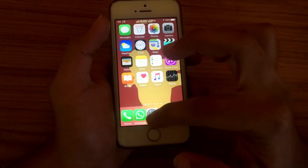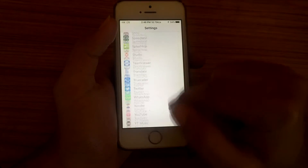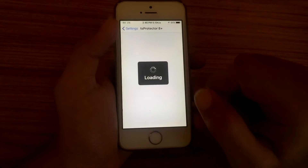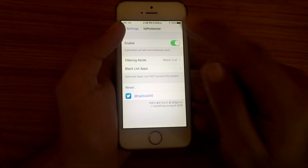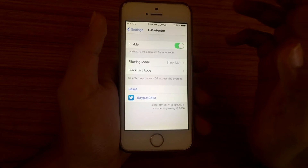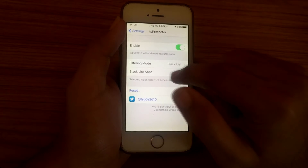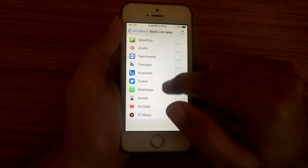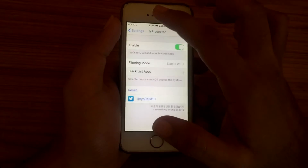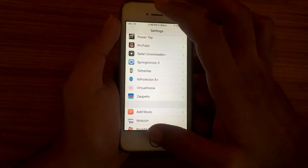After that, go to Settings and find TS Protector. As you can see here, I have already installed it. You also have to install TS Protector for iOS 8 and 9 — you will easily find this tweak in the BigBoss repo. Just enable it and you have to add Super Mario Run to the blacklist. Here is Super Mario Run — just add it to your blacklist. Now you have the game in the blacklist.